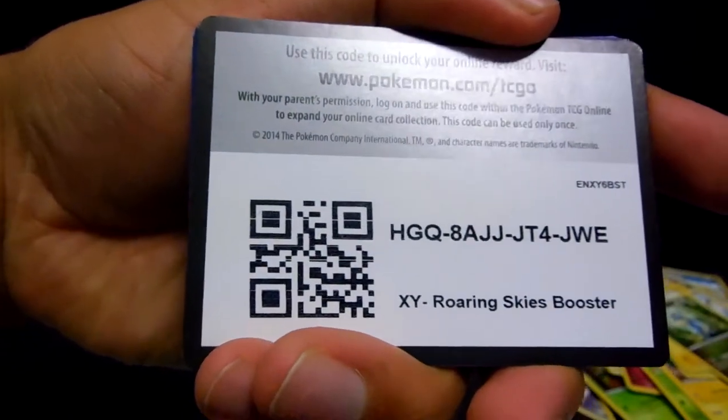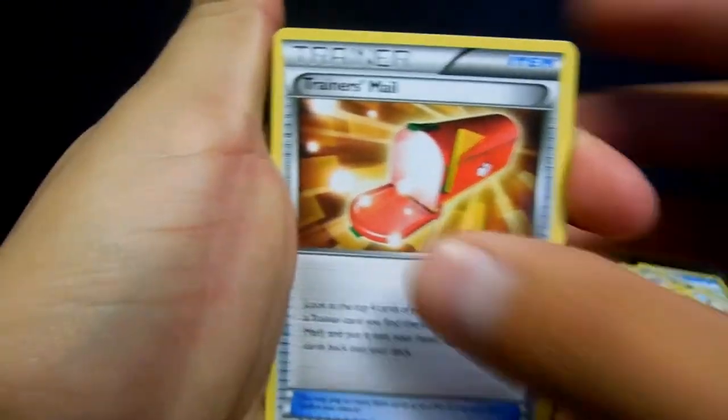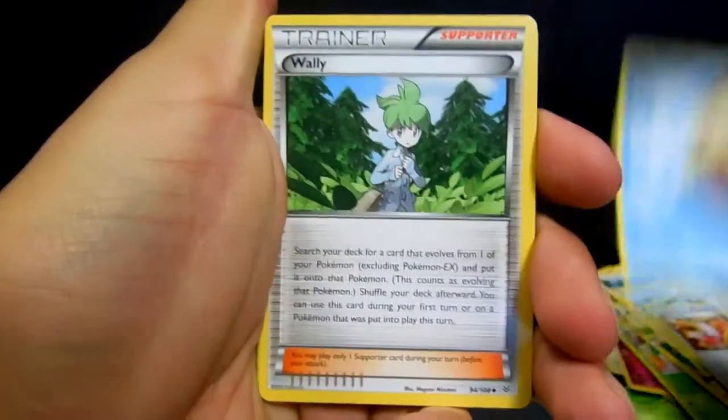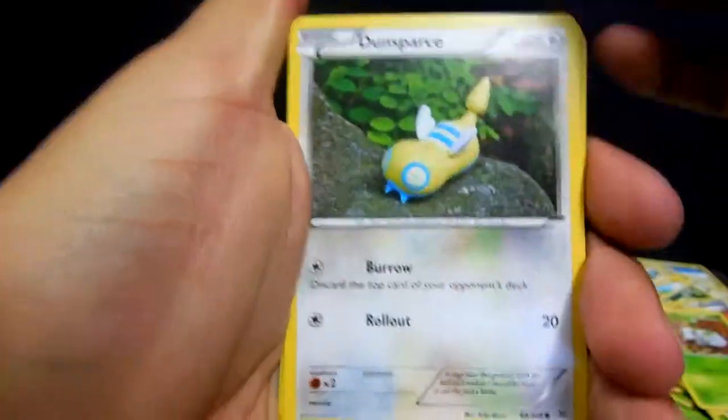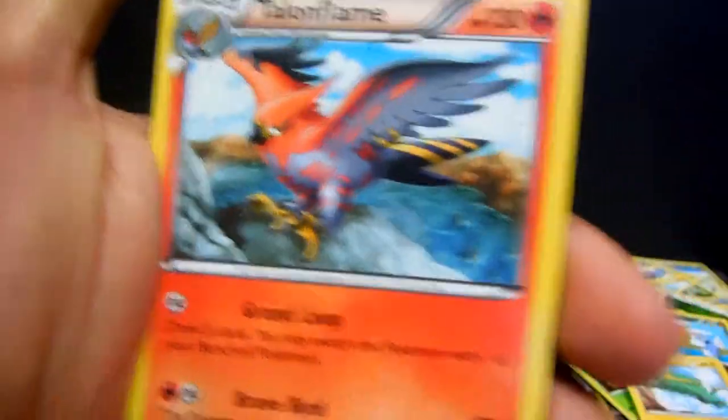Oh man, we're almost halfway through this box and we still have not pulled a single EX. Maybe I need to give away a code for the luck to turn around. We have a Trainer's Mail, Pelliper, Wailmer, Nincada, Dunsparce, Wingleull, Dratini, Electrike, Taillow reverse, and a Talonflame non-holo rare. So this first half is basically full of no EXes.